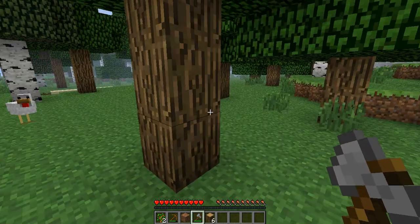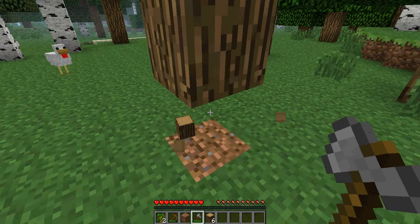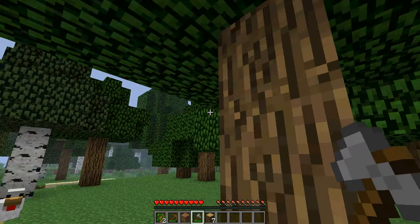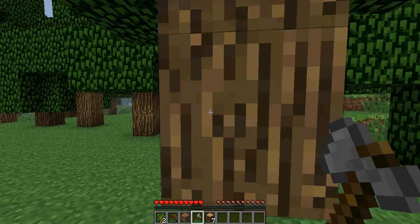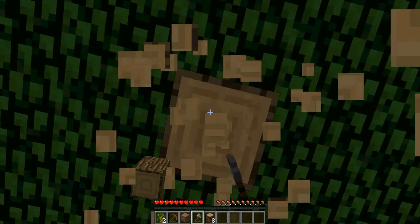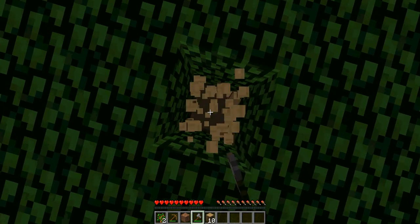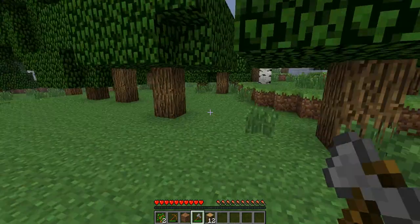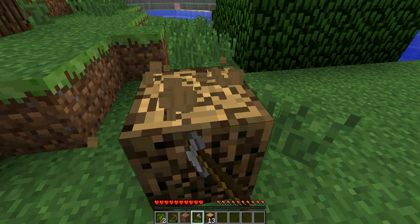Okay, if I came up to this tree and I had the Timber mod, and I cut out this log, then the whole tree's logs would fall out and the leaves would go away. It's really a pretty helpful mod — not really overpowered or anything like some mods are, or at least I think so.